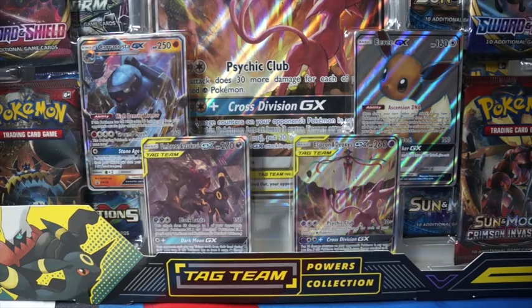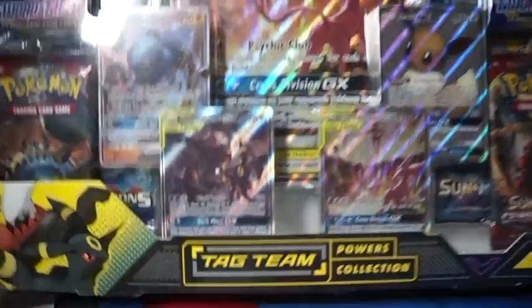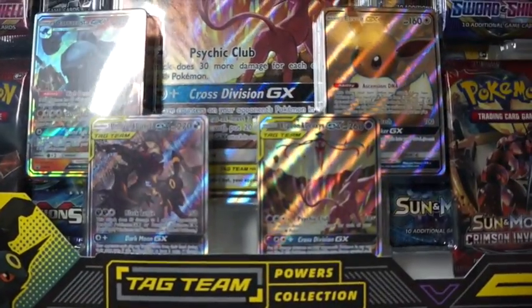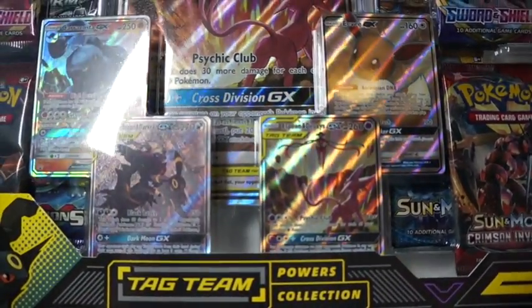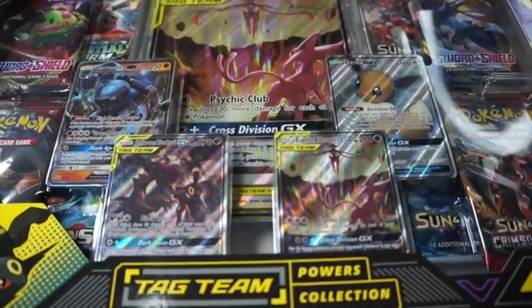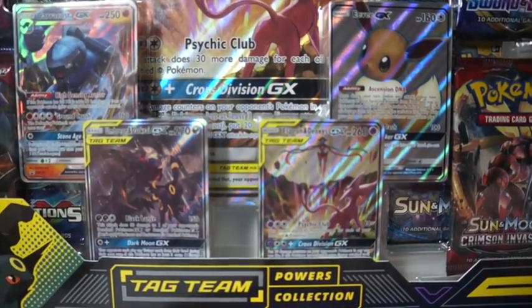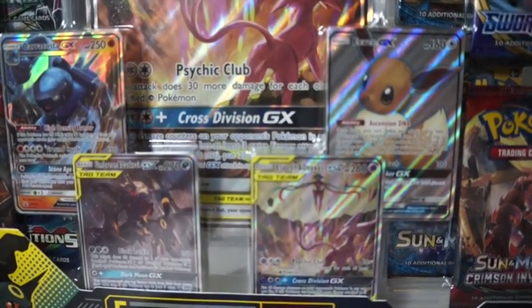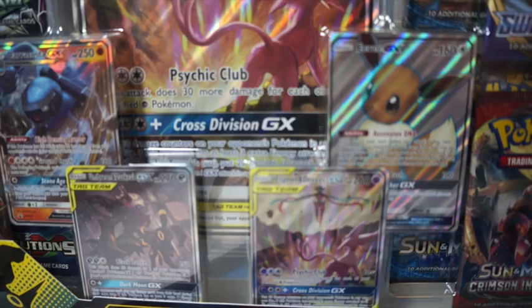Welcome back to Resville channel. Today we're opening up the Tag Team Power Collection Box — this is the Espeon version because it's got the Espeon jumbo card in the back. I'm gonna open this real quick, edit it, and then show you the packs right after.